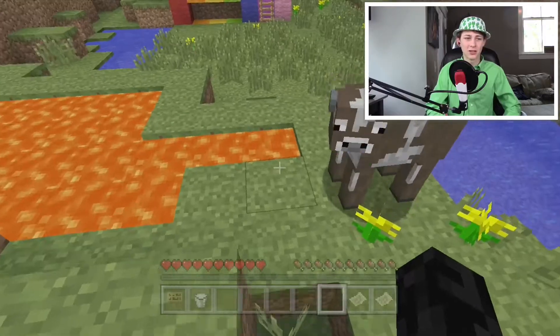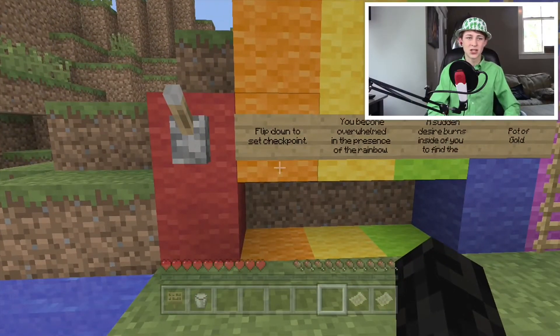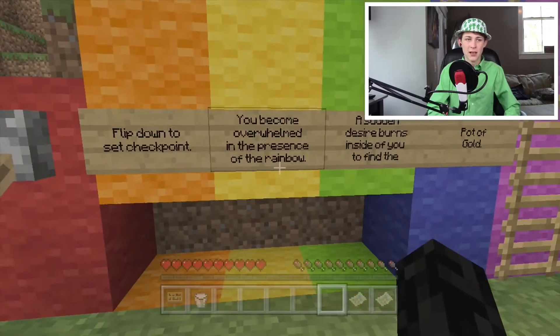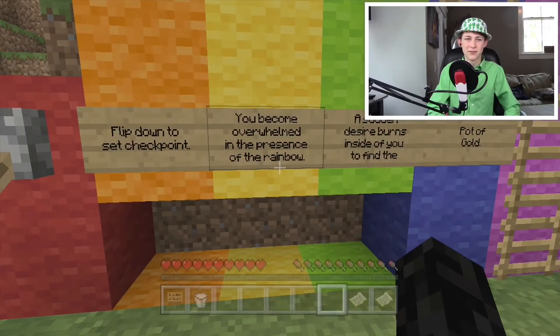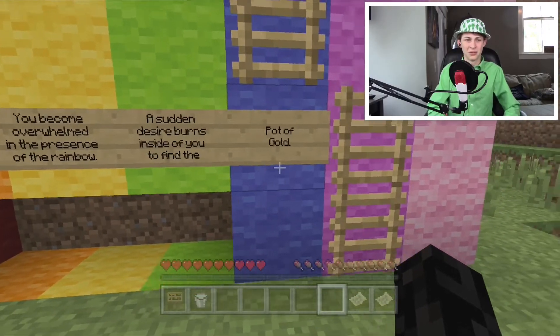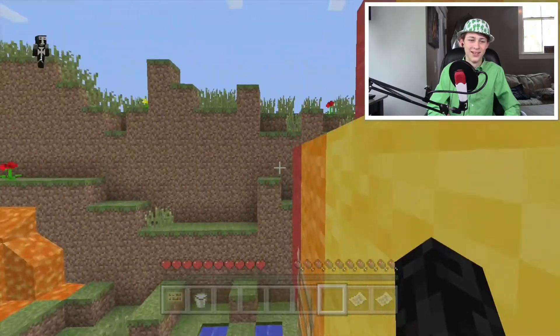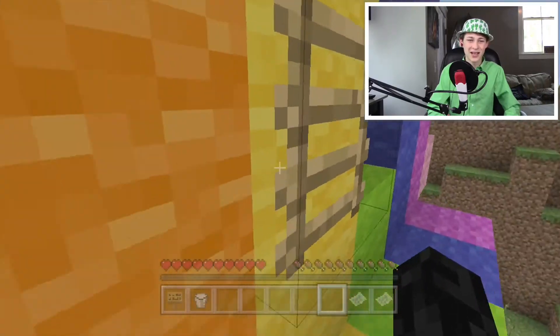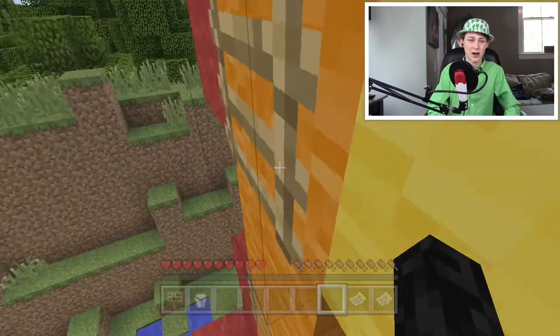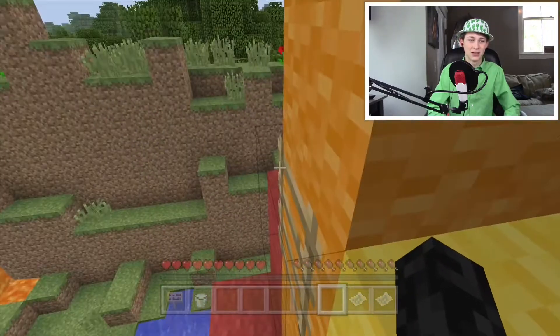And here we are at the rainbow. There's a lot of lava here - I almost keep jumping into it. Flip down to set checkpoint - we better do that. 'You have become overwhelmed in the presence of the rainbow. A sudden desire burns inside of you to find the pot of gold.' And here comes the parkour, everyone. I feel like I can do this. This is pretty easy ladder parkour. This should be a lot of fun though. Jump around there. I thought I was going to be able to get that.